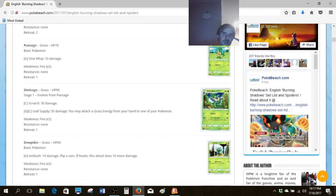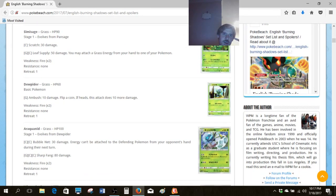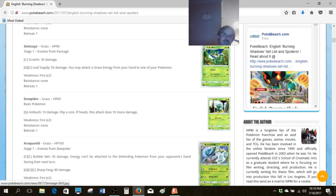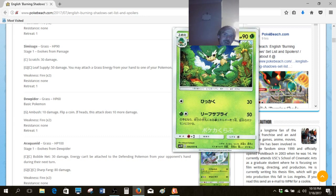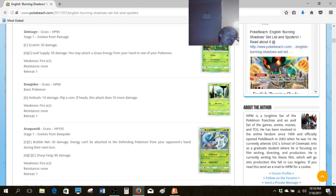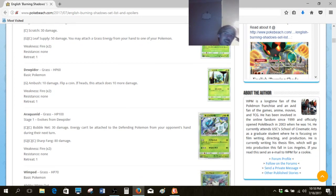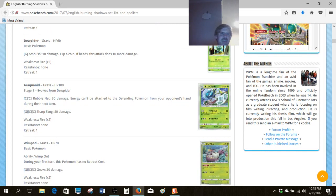I'm just going to ignore the Sages — they're always bad, and that seems like a running gag for the past six years. The trio monkeys from Black and White are just bad cards. The Breakthrough monkeys are actually not that bad in the right setting, but these are just awful.